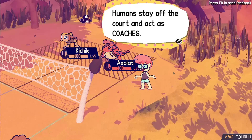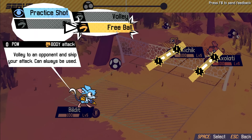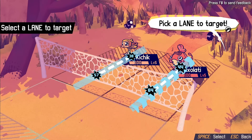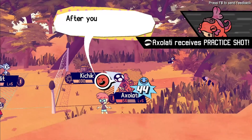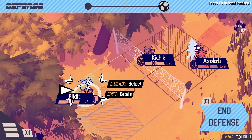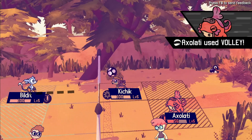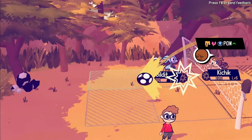Your Build It is up to serve first. Humans stay off the court and act as coaches. Select Build It and choose Attack. Practice Shot, Free Ball - volley to the opponent and skip your attack, can always be used. Basic Attack. Looks like for some reason we do more damage to this one. Those numbers estimate how much damage your attack will do. Pick a lane to target. 44 damage - after your attack you can do a defense action.